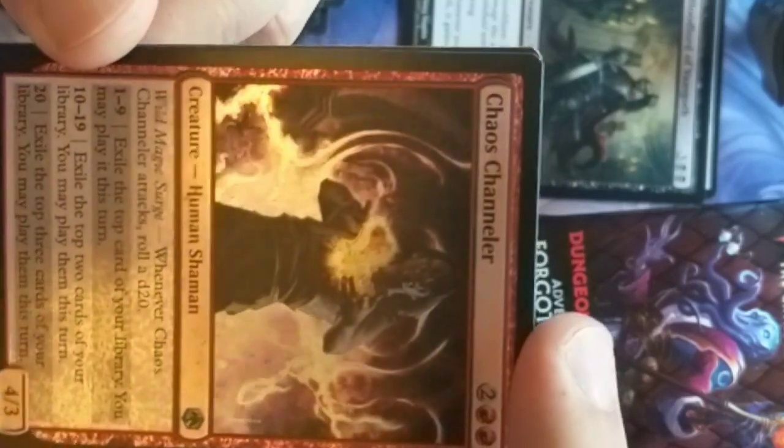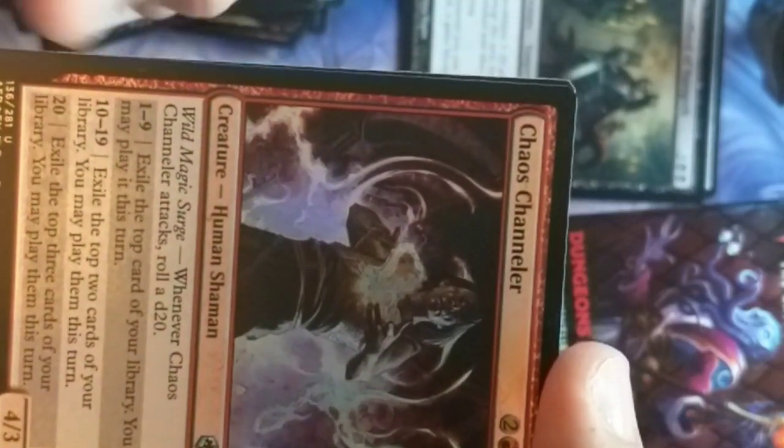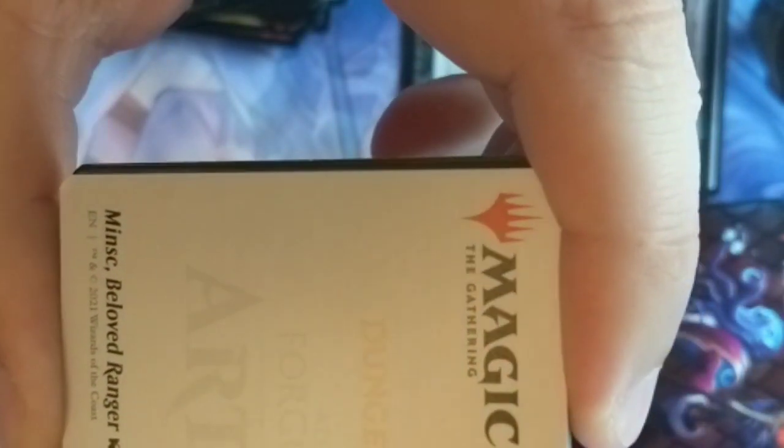The Chaos Channeler is a wild mage foil who's going to do a bunch of different effects — very cool. We got ourselves a guy with a little hamster. He looks like he's wearing scaled armor with leather pauldrons — might be a roguish character. He's a ranger — that makes more sense. Minsk, Beloved Ranger. His animal companion is a hamster — that's funny.